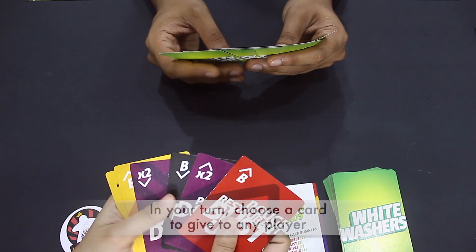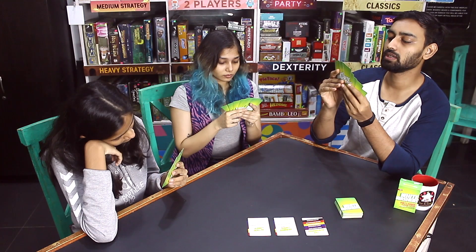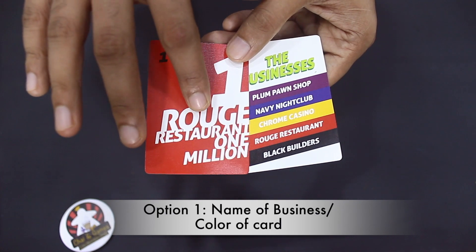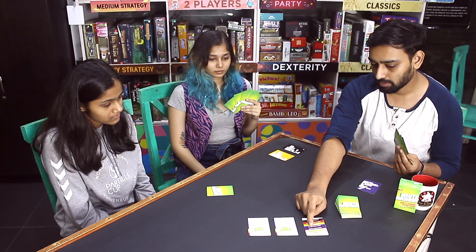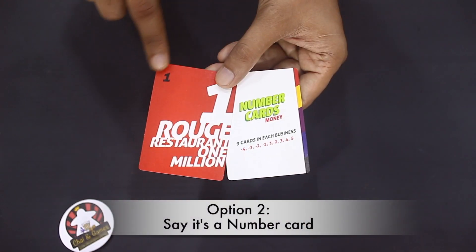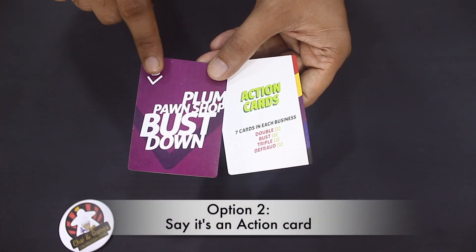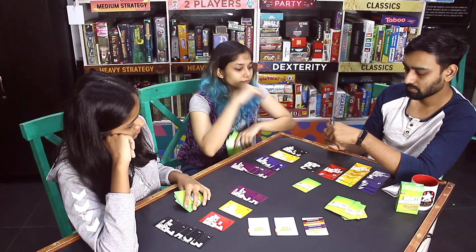In your turn, choose a card from your hand to give to any player. While giving the card, you have to give them any one out of three pieces of information about that card. Option 1: tell them either the name of the business or the color of the card. Option 2: you can say it's a number card. Or Option 3: you may tell them it's an action card.